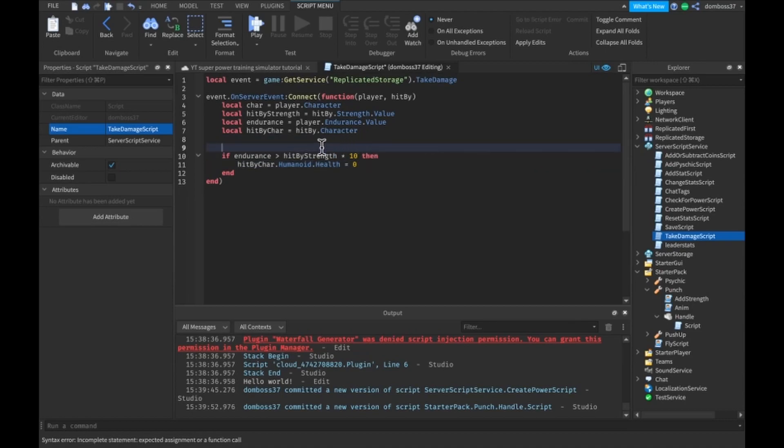Before this, we want to make an if statement that checks if the players are in a safe zone or not. So we do: if not player.safe.Value and not hitByChar.safe.Value, then wrap that damage code inside.